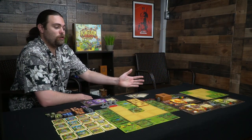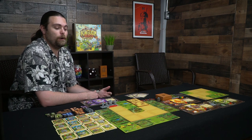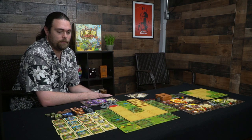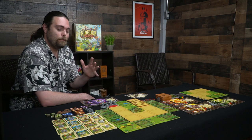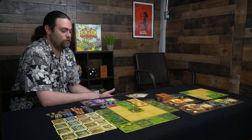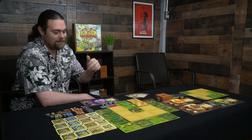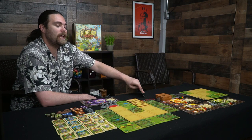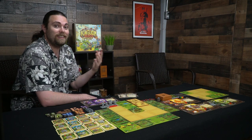Here we have Kingdom Rush the board game and pretty much everything included in the prototype copy. With your copy there's going to be additional scenarios and other goodies — I imagine this game is going to do very well. This game has a ton of stuff included. You have four different characters, their activation cards, their special abilities, their basic attacks, the turn sequence, and your starting towers depending on number of players.